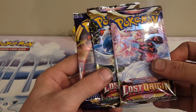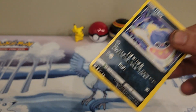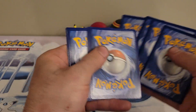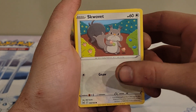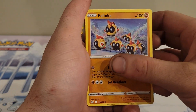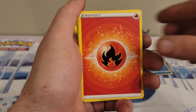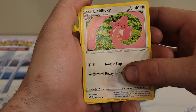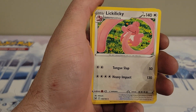So we have Lost Origin, Lost Origin, and I believe that's Sword and Shield base set — I did not know that. Well, let's see what we get in this pack. There's the code card. We have Inkay, School of Vat, Phelin-x, Poliwag, Octillery, Energy, Swanna.